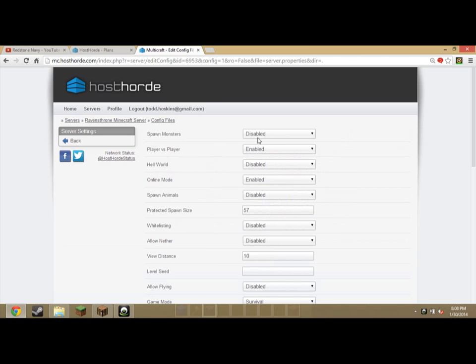Spawn monsters — this is everything related to your world server. If you're using multiverse it's good, but not insanely good. Let's say you have one simple world with like ten friends: spawn monsters — if you want no monsters, disable it. Player versus player, which means PVP — if you're familiar with PVP, that's just fighting. If you want it disabled go ahead, I have it enabled.